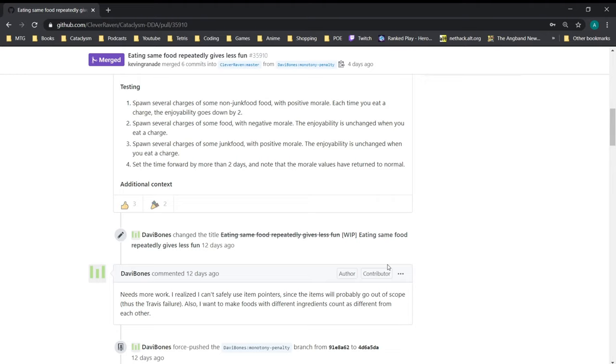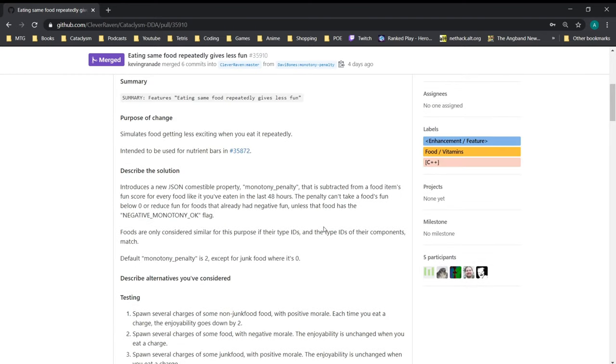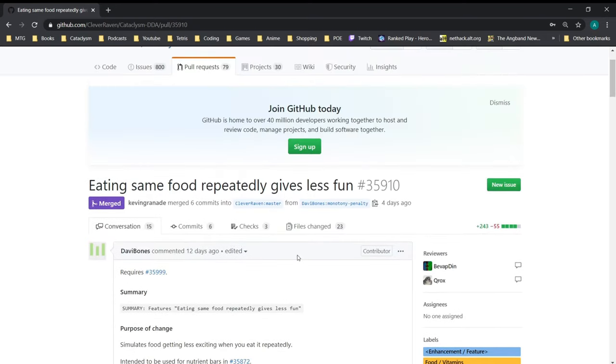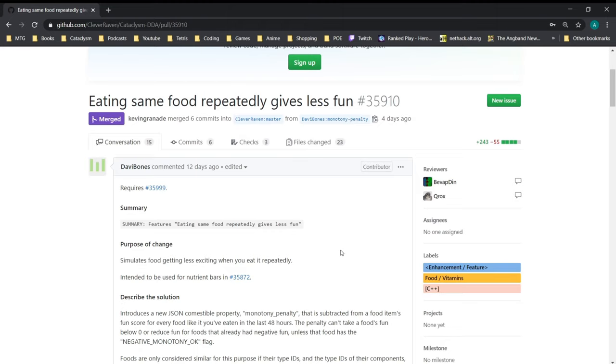For me personally, when I want to boost my character's mood, I already vary what I eat — a toast, a swig of beer, a bit of chocolate bar. So it's a very low impact change for me, but I do hear people all the time saying they just drink until they're happy. I don't know if 48 hours is the right time window, but those of you who min-max and exploit things for positive morale are definitely going to notice this. Just change it up — it should be a very low impact thing. I actually really like it; we've talked about doing something like this on the forum and Discord multiple times.